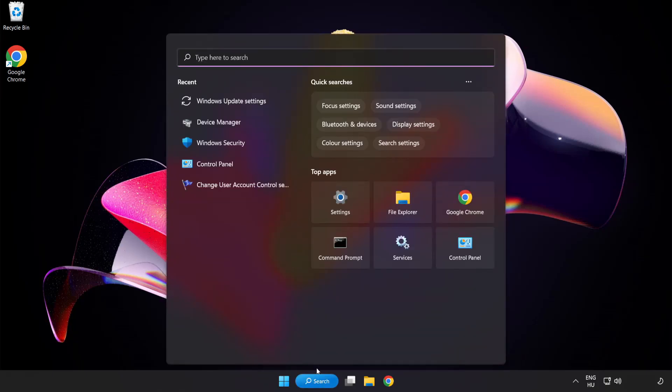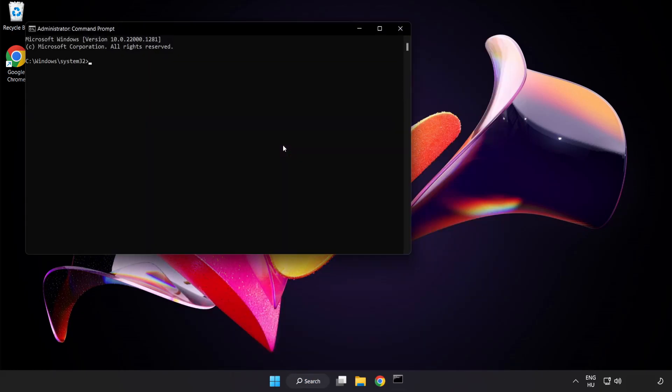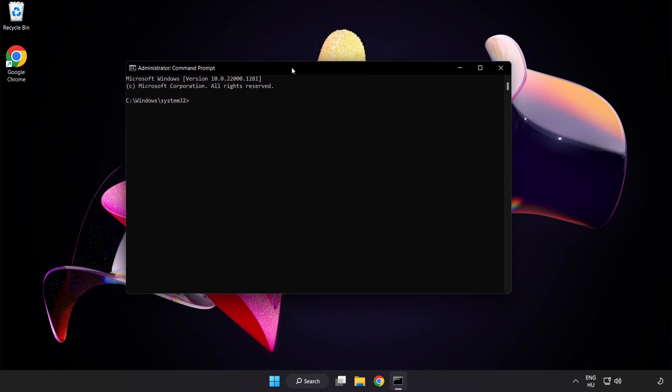Click the search bar and type CMD. Right click Command Prompt and click Run as Administrator. Type SFC /scannow.